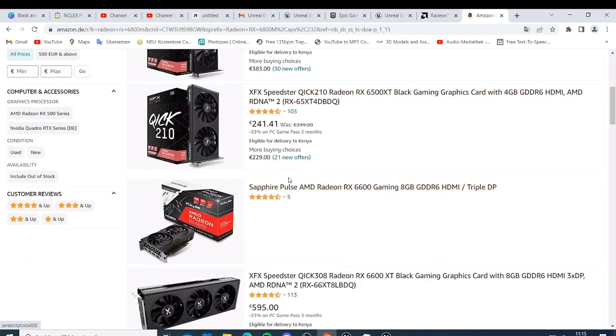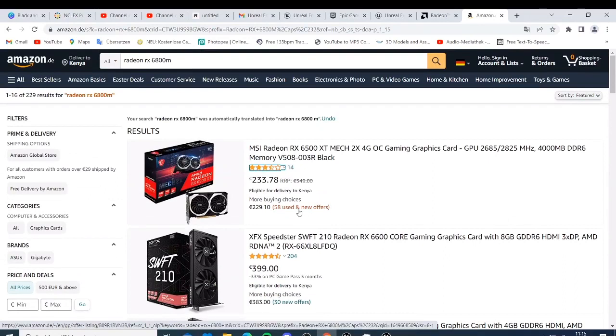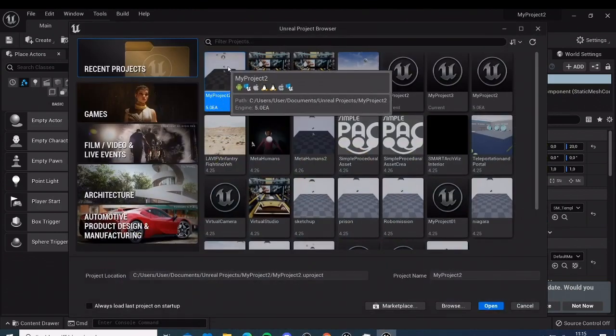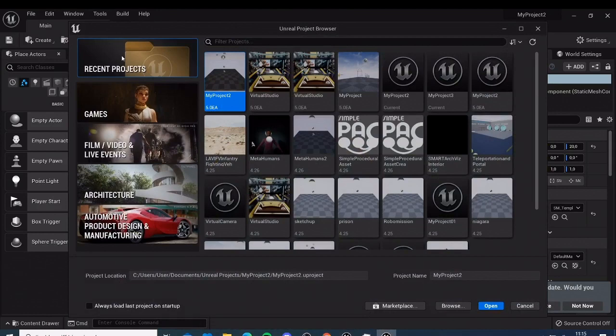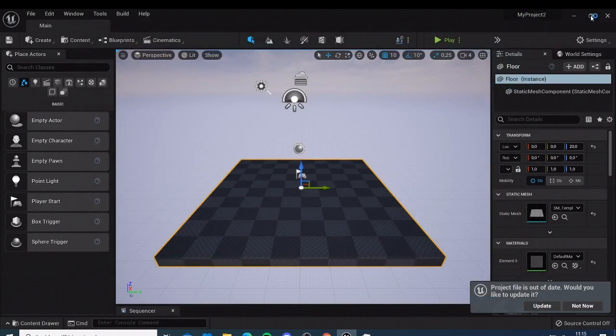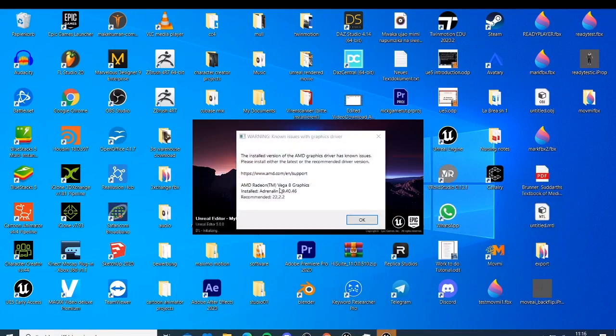You need at least this level of graphics card — that is one of the bad news. You just need a very good graphics card. We are still continuing — we have already opened the project. I want us to now start the first project, so we click 'Blank Project', then click Create and see what happens. I minimize this and now you see the same problem again: 'The installed version of your AMD driver has a known issue.' The Vega 8 graphics card has the known issue. You have to check for those known issues and see which driver you need. I think this is the most common problem. Install AMD Adrenaline 19.40.6.